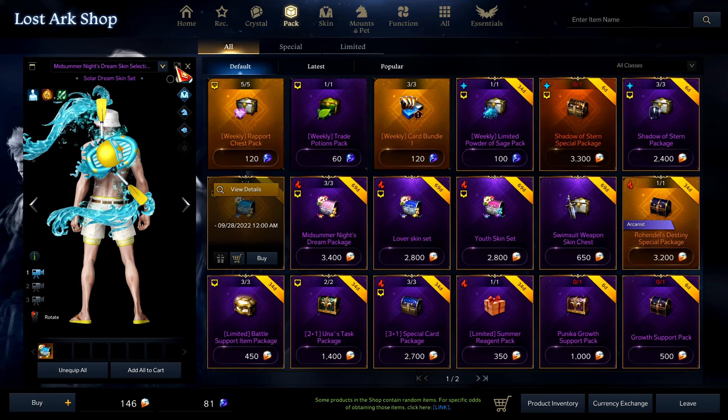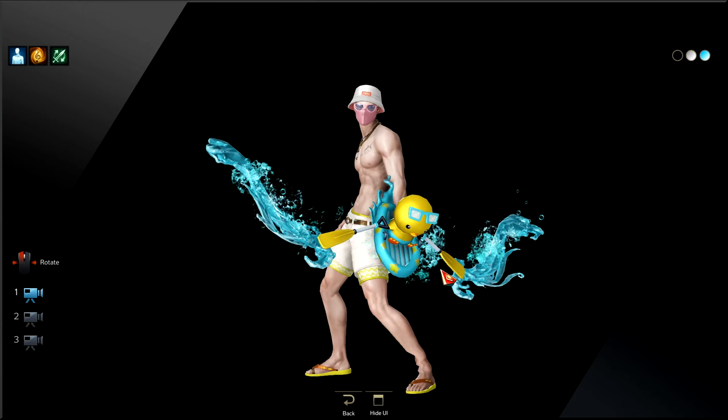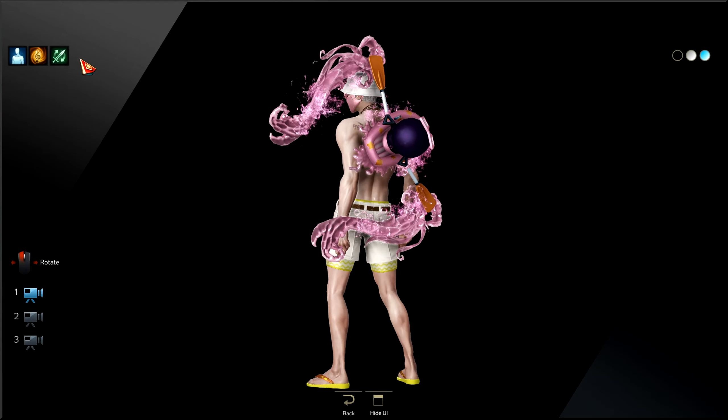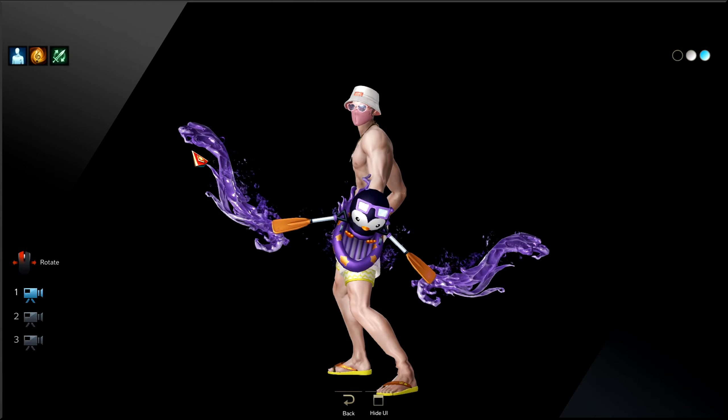Now let's look at the skin from the package itself — there are three variations for the Sharpshooter weapon skin. This is what it looks like when you put it out — I love skins that have animations, it makes them look way better. The first one is pretty cute: a rubber ducky with two petals and wave going on. The second variation is recolored and looks like a penguin instead. The third one is a better version of the penguin — pretty cool as well.